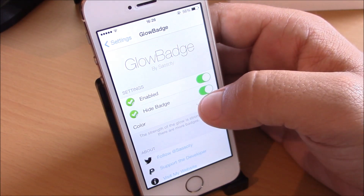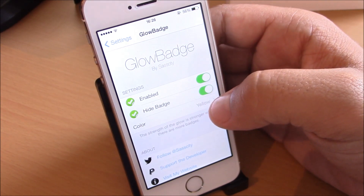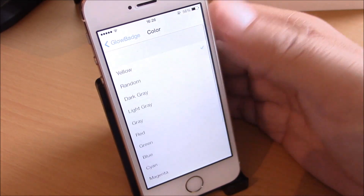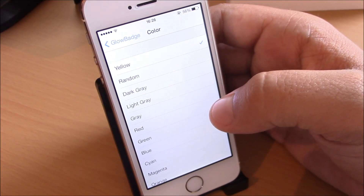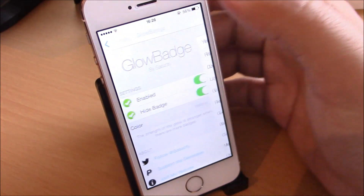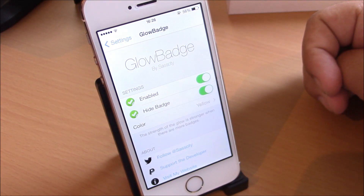If you go to Settings here under Glow Badge, you can enable it, and here you can choose if you want to hide or show these stock badges on your apps. Under color, you can go and choose whichever color you want to show around your app when you have a new notification.